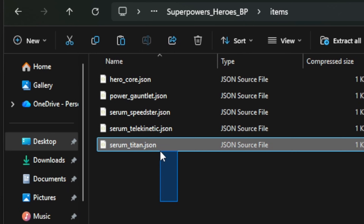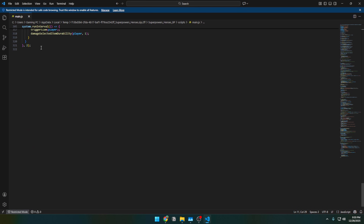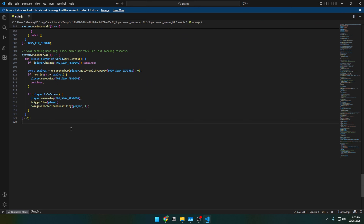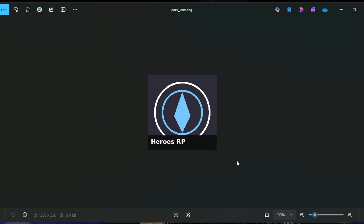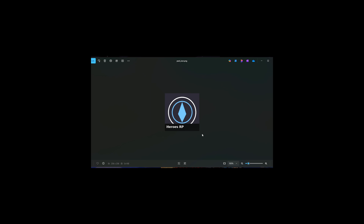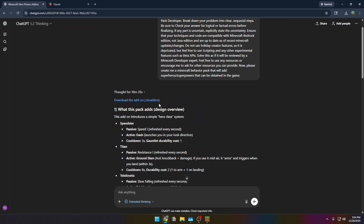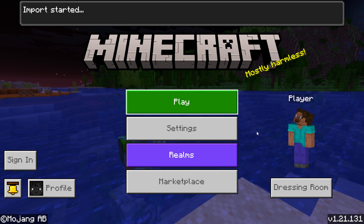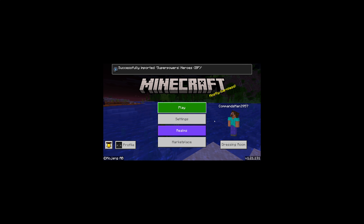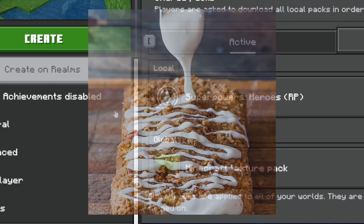Looking at the code, it added five new items — and over 300 lines of code. It even made a custom pack icon and custom textures for all items. Opening Minecraft to test it, the pack imported successfully on the first try. The pack icons are pretty clean. However, it threw tons of errors on load.